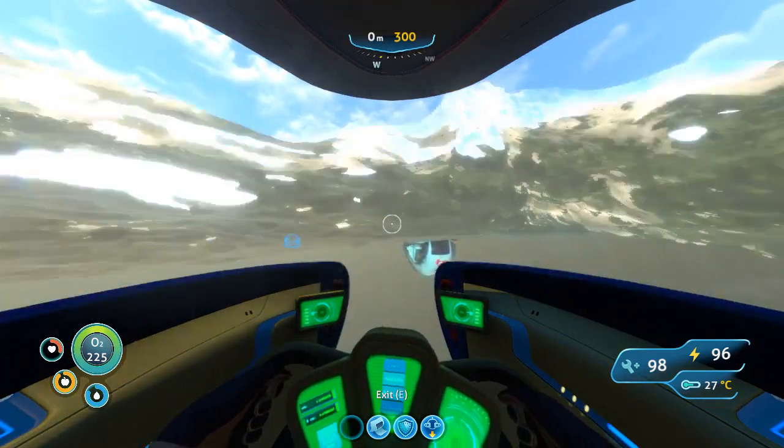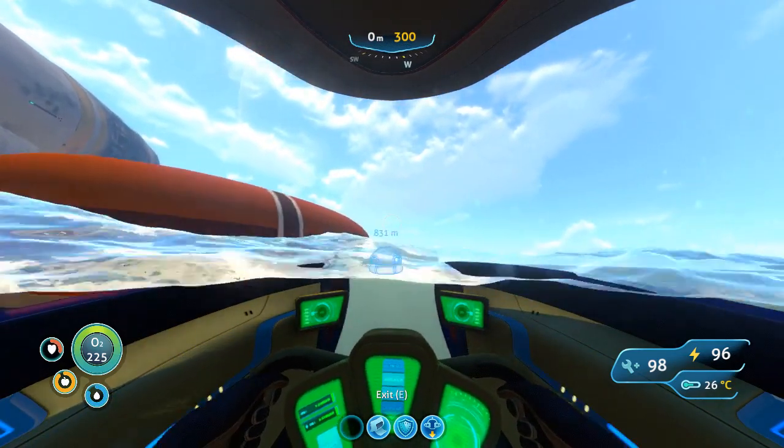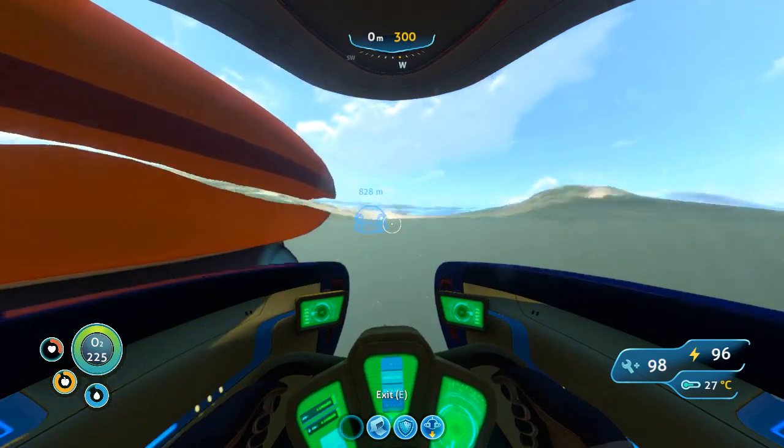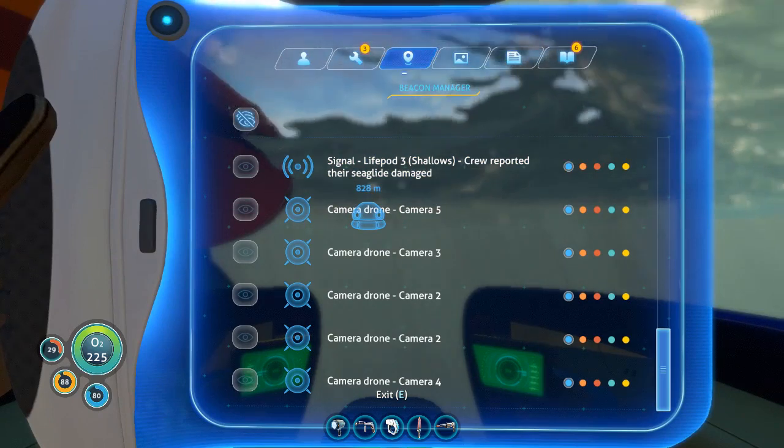There we are — this is Life Pod 4. Easy enough. You can come here, check it, and get the PDAs and other stuff. Now I'll show you where to find Life Pod 6.